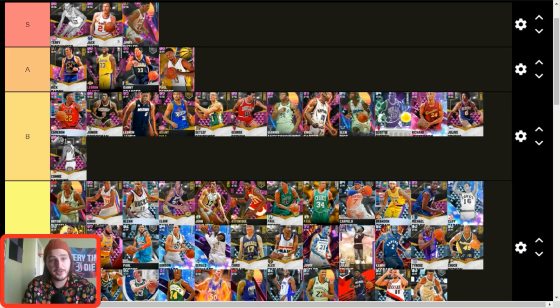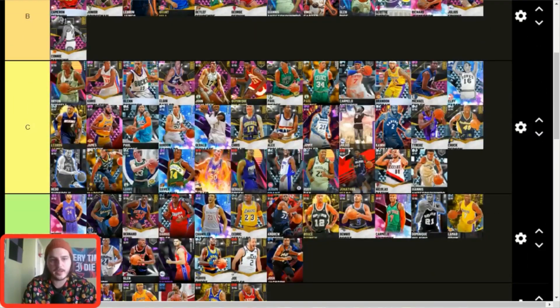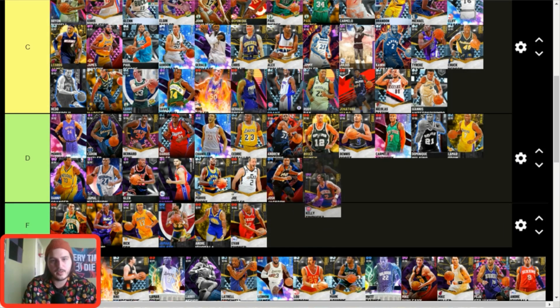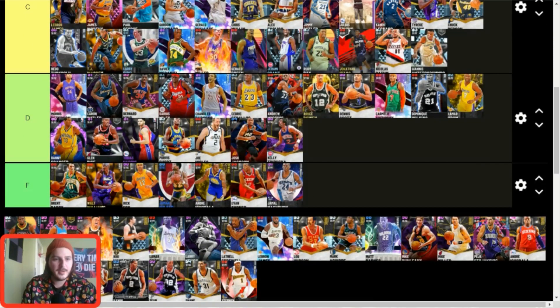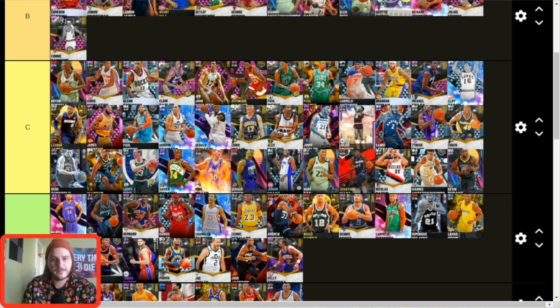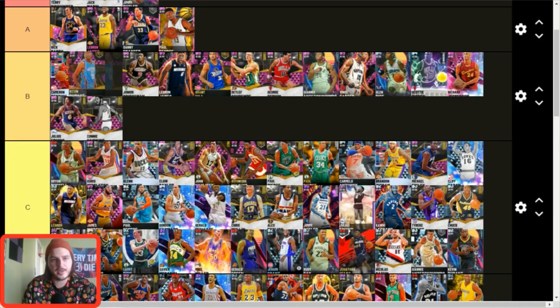Junior Bridgeman is super good but costs so much to lock in that nobody locked in for him. Kelly Tripucka — you know what, cool mustache, I'll throw him in C tier. Diamond Durant — probably C tier realistically, still okay. PD Durant — upper echelon B tier. I think he's better than Cam Reddish. You could argue Kevin Durant is still A tier — he lacks a couple important badges but nothing a few additions can't fix.